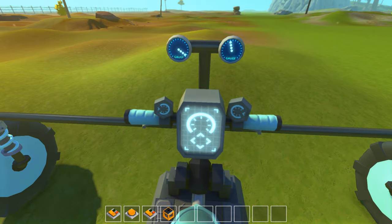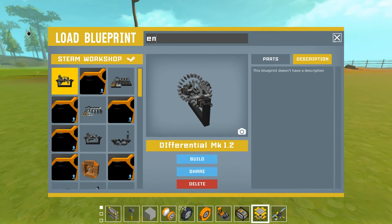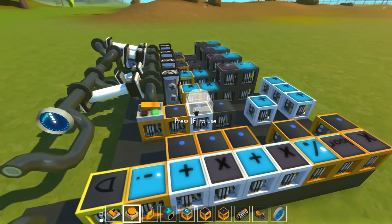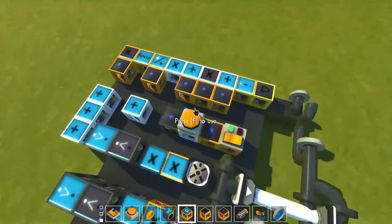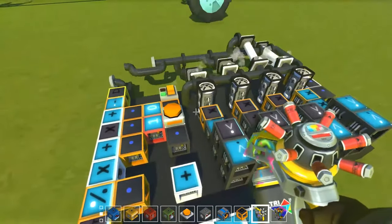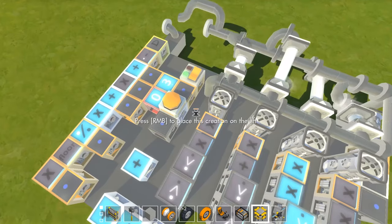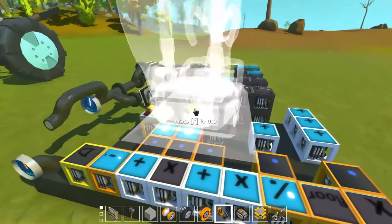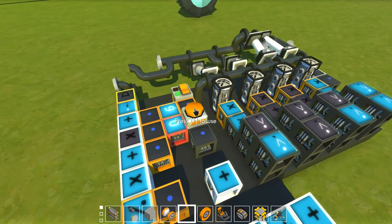I'm thinking of doing an airplane as I said, so if you'd like to see that please subscribe. Now let me show the piston engine — pressing this button and setting a speed with the number blocks, at speed three you can see it's working pretty well. But this is without the math I made, so it's not very fluid at higher speeds — at speed six it's a bit twitchy.